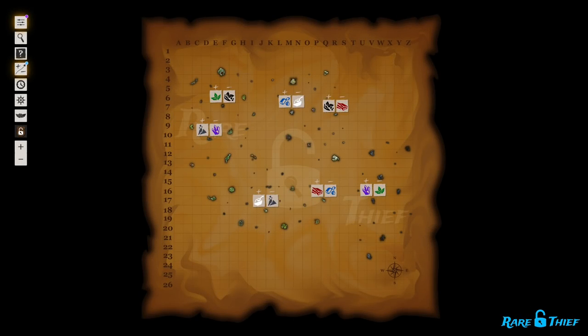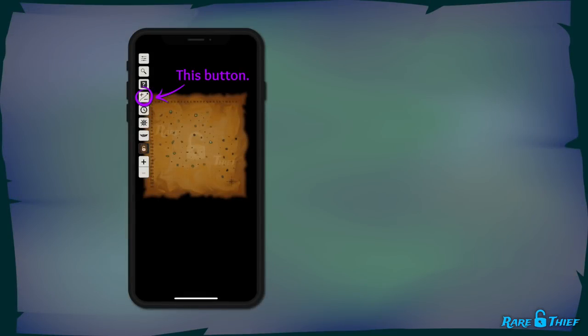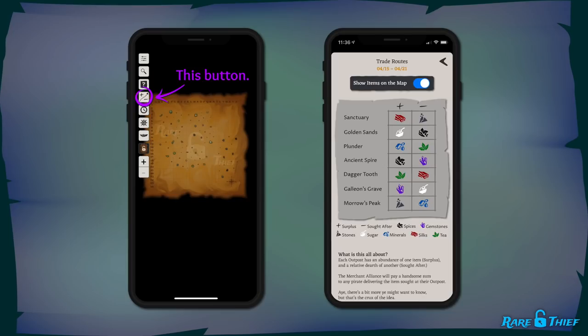On your map, by default, you'll now see each week's trade route information hovering above each outpost. On the left, under a plus sign, you'll see what the outpost has in surplus. On the right, under the minus sign, you'll see what the outpost is seeking. You'll also find a shiny new button on the side of your map. Click that button and you'll open up a new trade route panel. There you'll see a table with the most recent commodity demands for every outpost, as well as a key to the map icons.